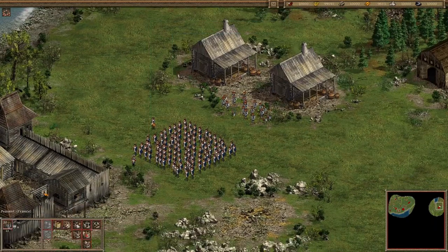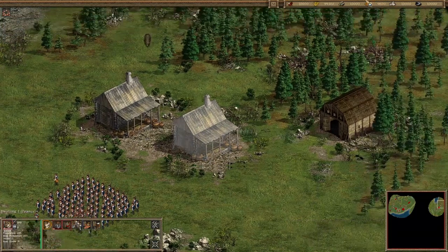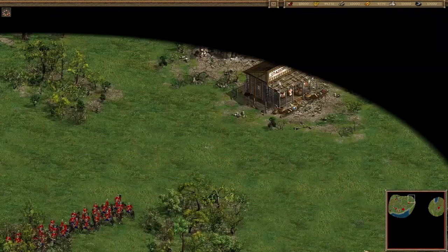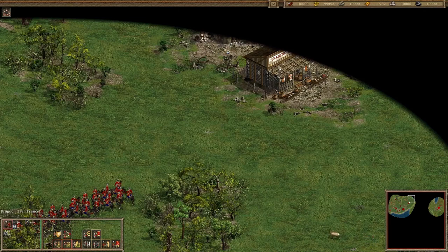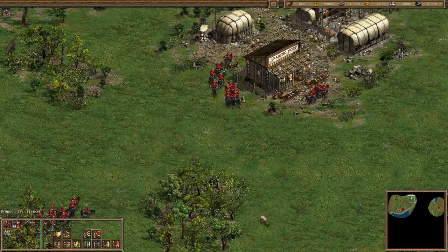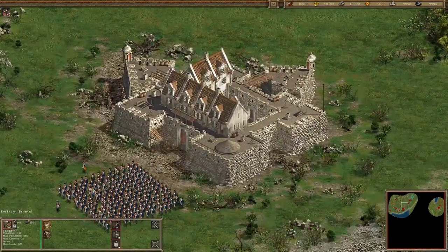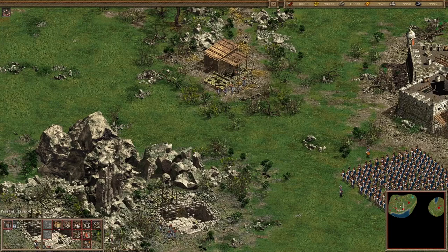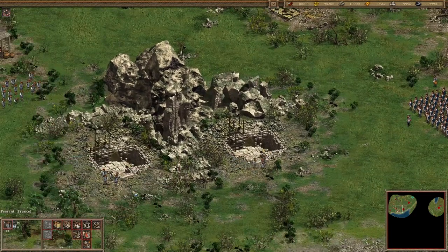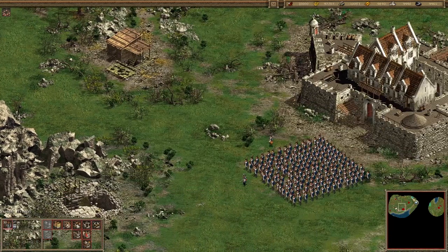Peasants, get in there before we get attacked or something. Oh, natives — good natives, our friends. You guys go in there, go in there. Make a bunch of people and you guys go in there too.